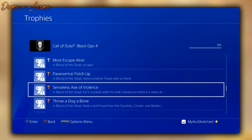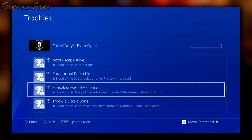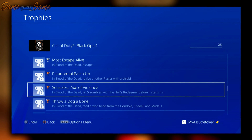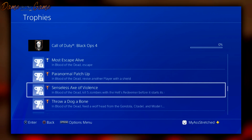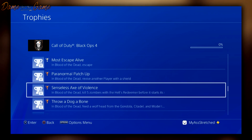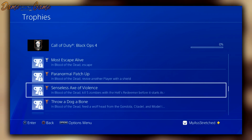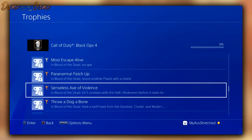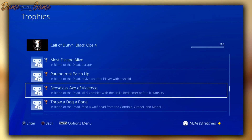Next is 'Senseless Acts of Violence' — in Blood of the Dead, kill five zombies with the Hell's Redeemer before it — and then it cuts off. The Hell's Redeemer seems like it may go through some sort of timed transformation where you have to get a certain number of kills before it changes. Then 'Throw a Dog a Bone' — in Blood of the Dead, feed a wolf head from the gondola, the city, and the model. The wolf heads mechanic from Mob of the Dead will be returning.